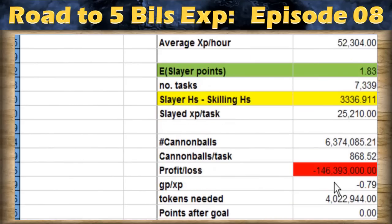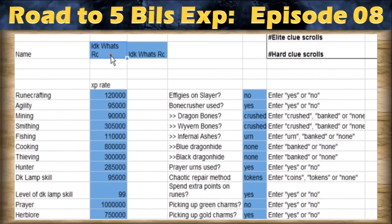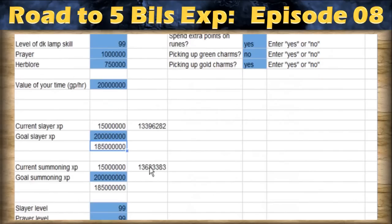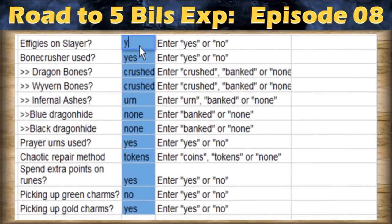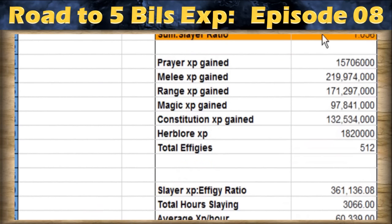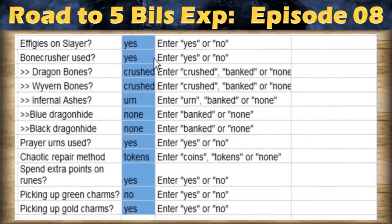The tool also tells you the amount of experience you'll get in magic, prayer, melee, and everything, even the amount of cash you'll need to spend to get that amount of experience. You can enter your name to get your current Slayer experience, set a goal such as 200 million experience, and there are even more advanced settings, like if you're using a familiar on Slayer. For example, if I enter yes, then my Slayer experience per hour is 60k — not just 50k — but if I press no, it's lower of course.